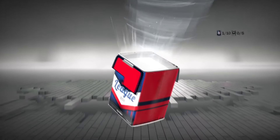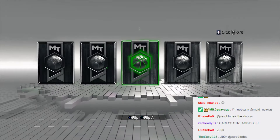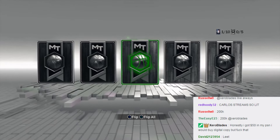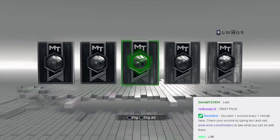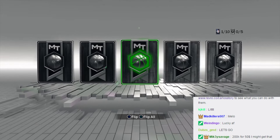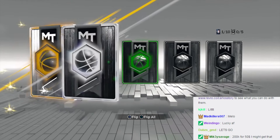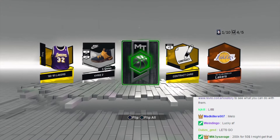Alright, first 10-pack. Here we go. And the first pack we end up getting another emerald — packs might be juiced! They might actually be juiced. Let's see who we get though, give me a good jersey. There we go, the Laker jersey. There we go, first pack though.